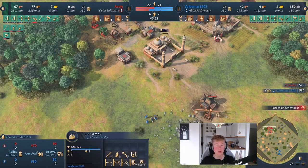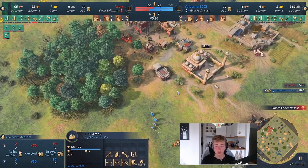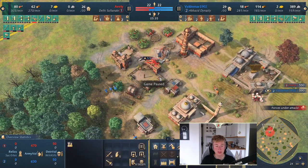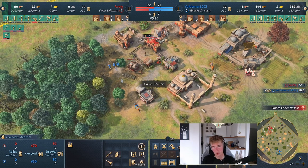This is an Abbasid thing, but you could do this with any civ. Go to the wood line, have a look — there's villagers there. There are 12 villagers now not working, and I didn't even attack them yet. I just moved close to the wood line.